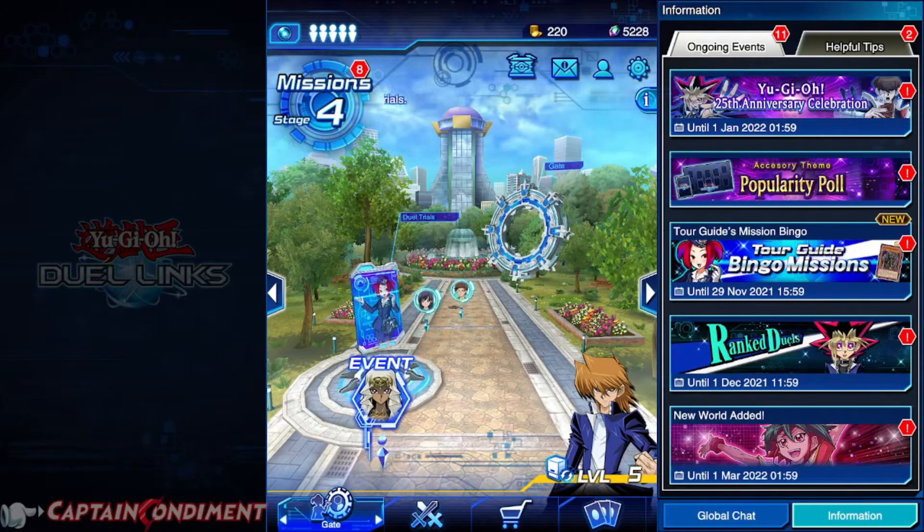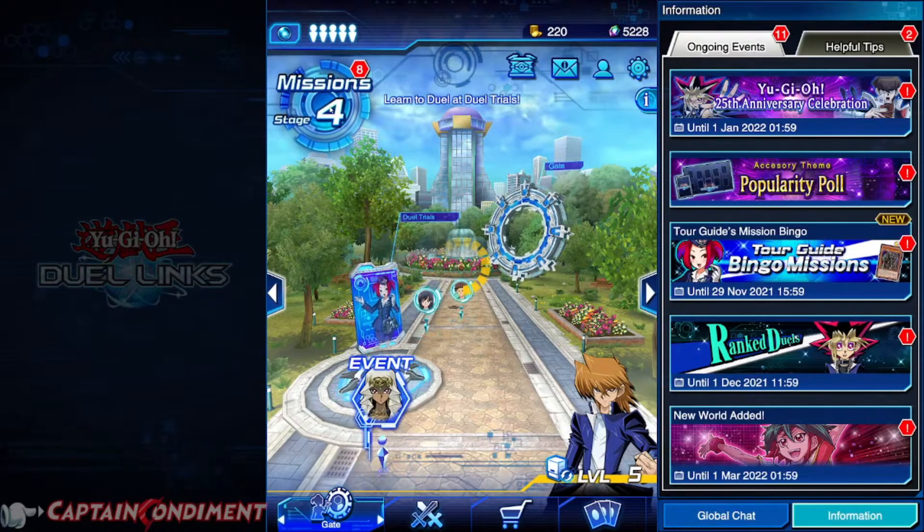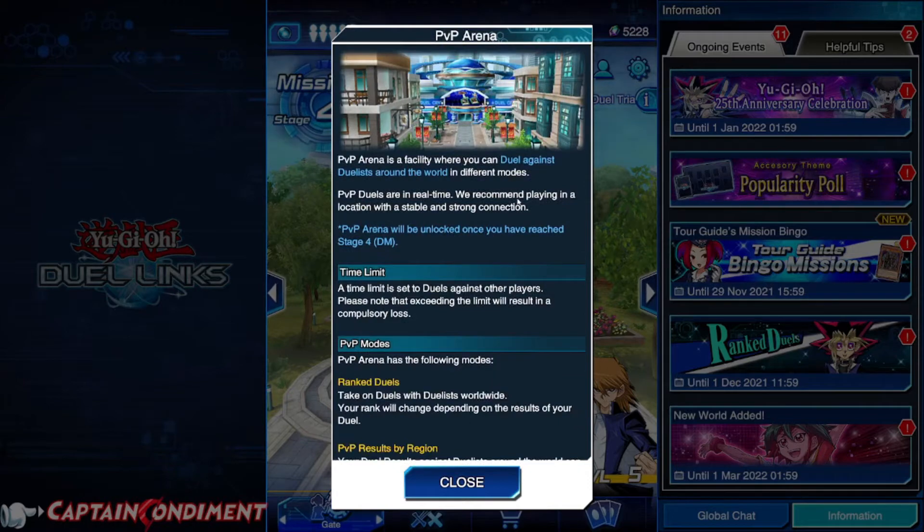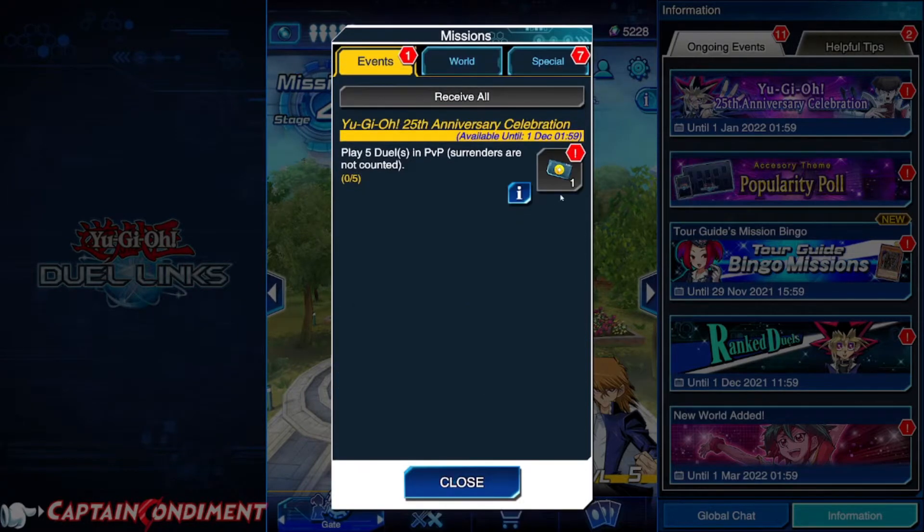Alright, as you can see on the top left of the screen we have the stage missions. We'll click this — you can see here in the events tab at the top left: play five duels in a player versus player. Surrenders are not counted and you will win yourself a skill ticket. This can be used to obtain any skill for your character in the game — very valuable, very useful.